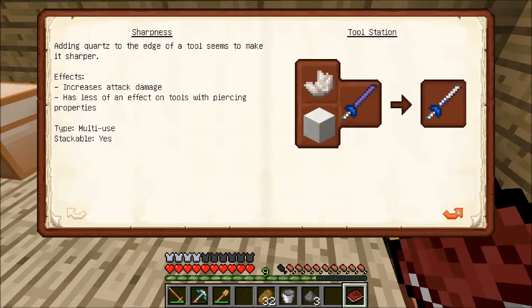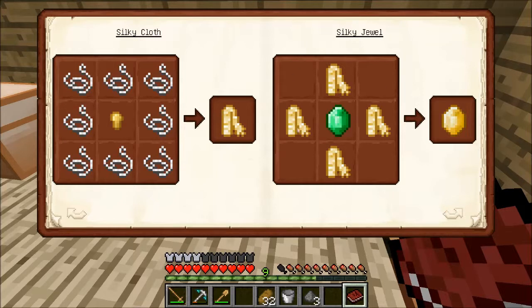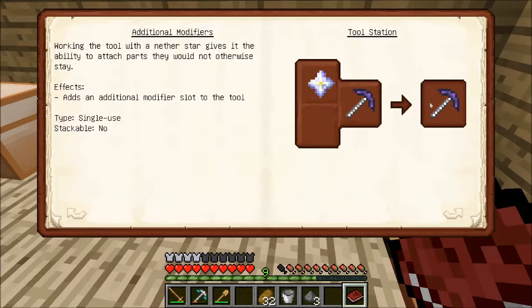There's a list of modifiers here. I just used all my redstone — 38 out of 50. You can also use an IC2 battery and electronic circuit to make it electric-powered. A diamond and a gold block will allow you to add one more modifier, and so will a nether star.